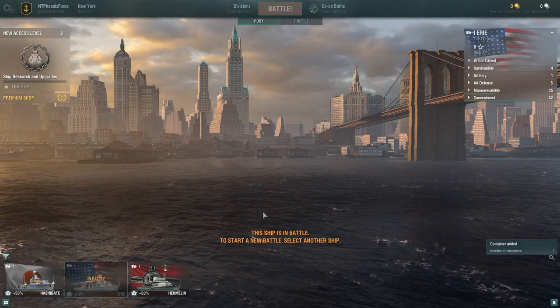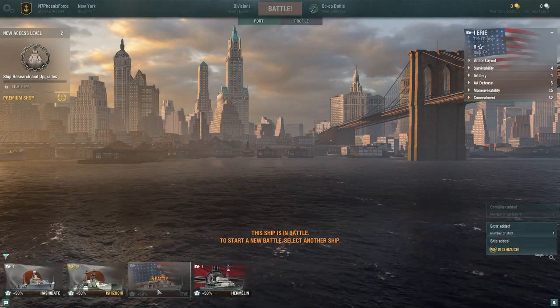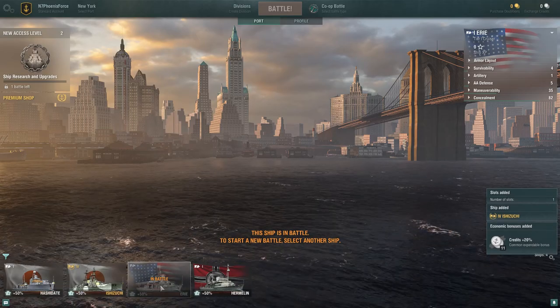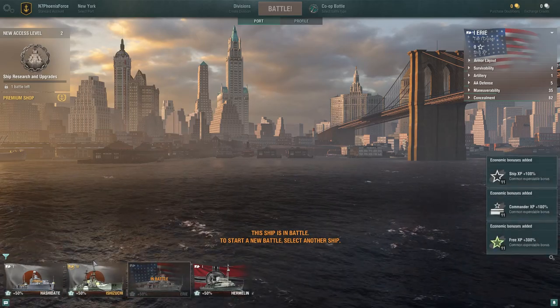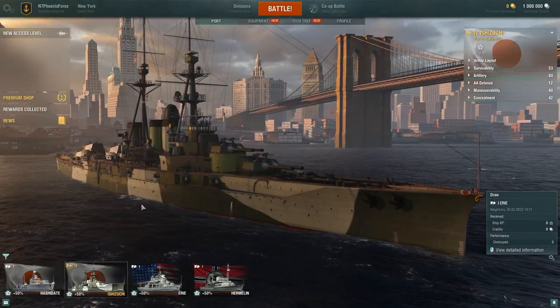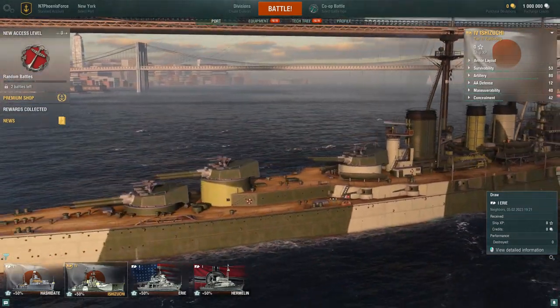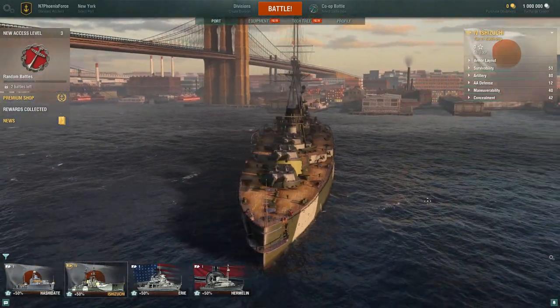Now that you're in-game, you'll be greeted with the port. As you can see, your new battleship has popped up. If we click on this ship — there we go — there is your free tier 4 Ishizuki battleship. It's as easy as that to get this pack.